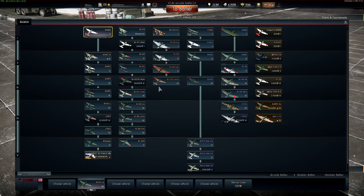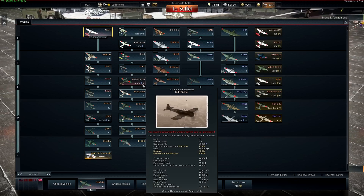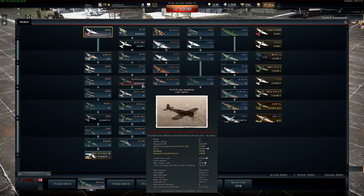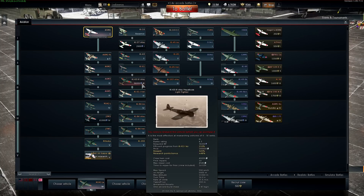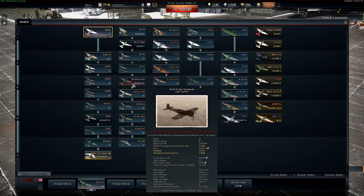Meanwhile, this aircraft has two wing-mounted cannons with 300 rounds of ammunition. Congratulations. Top speed of 590 km/h and a 1-second burst mass of a measly 2.5 kg per second. Why is it at battle rating 4.3? I do not know.